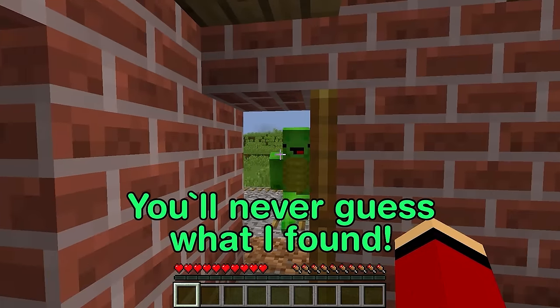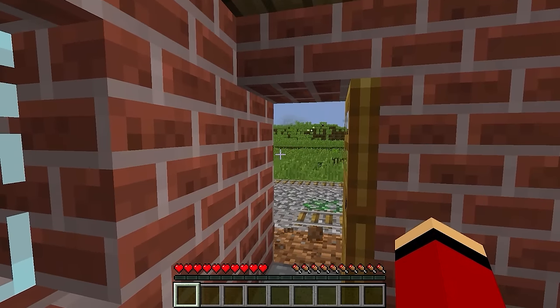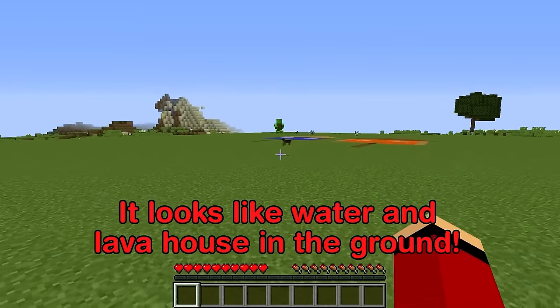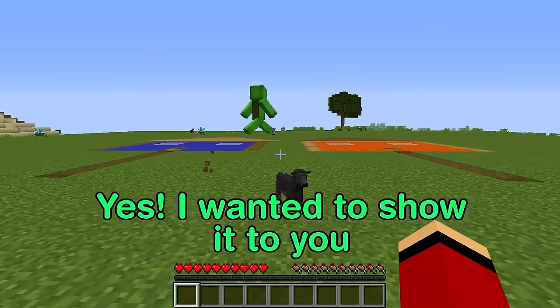JJ! You'll never guess what I found! Here, follow me! Hurry! What is it? Come on! That's it, see? What is that? It looks like a water and lava house in the ground. Is it real? Yes! I wanted to show it to you.